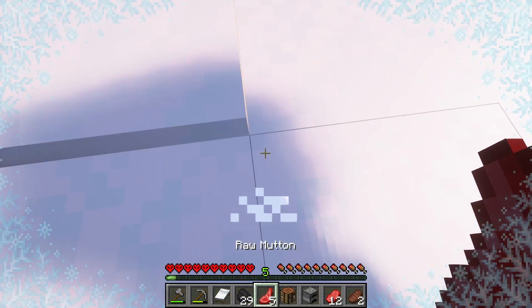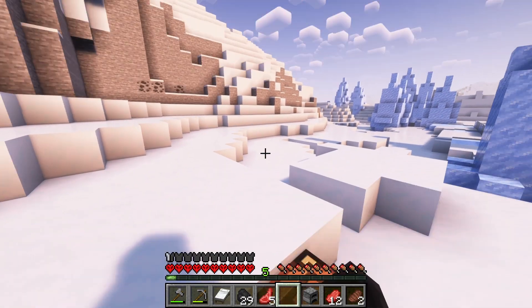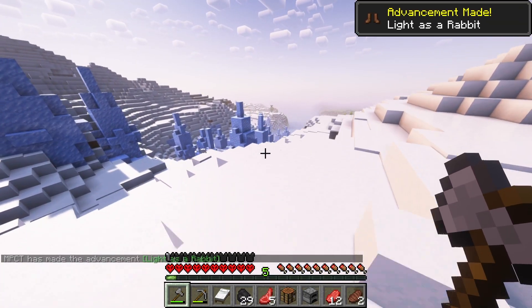Powdered snow. I forgot there's powdered snow that was added. Let me craft some leather boots, actually — I have a bunch of leather. There we go, grab the crafting table. Now it works. Oh, achievement! Let's go.